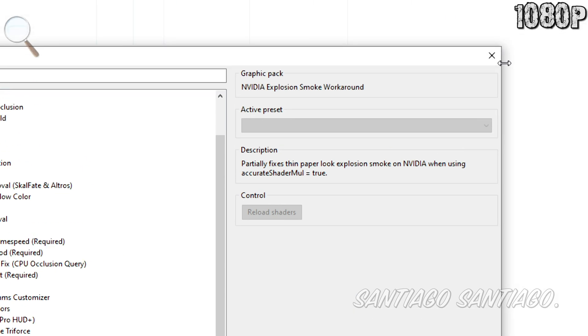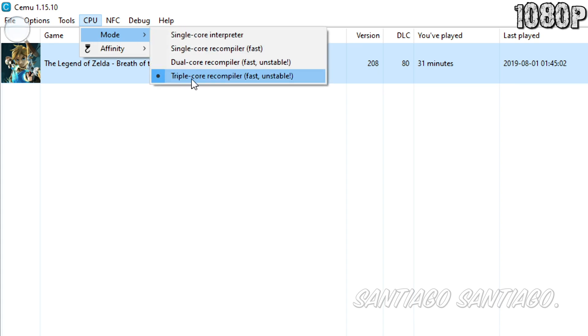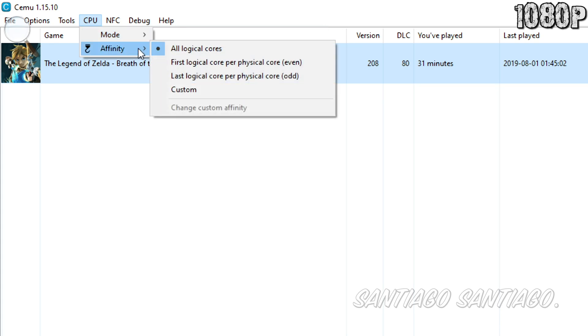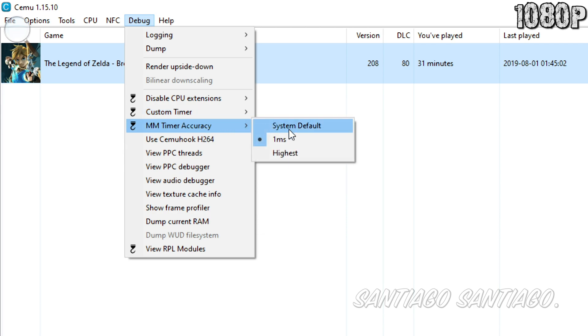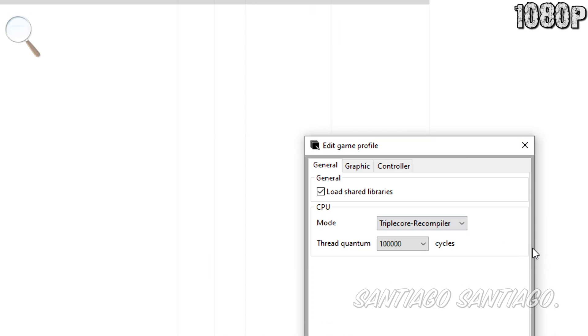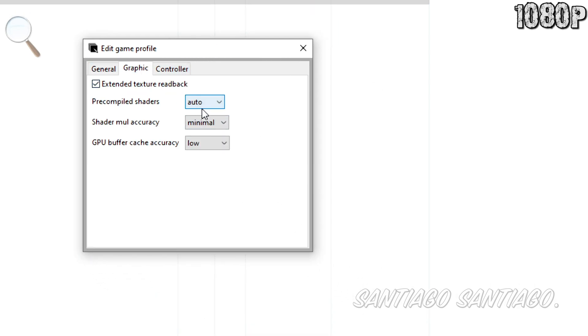In the Cemu emulator, I used 1080p and cranked up the shadows a little bit. These components were enough to get over 60 frames per second. I saw some stutters here and there in more GPU-bound places, but on the CPU-heavy scenarios, we got great results overall. You should get even better numbers if you have a more powerful graphics card. I'll talk to you again in the next emulator.